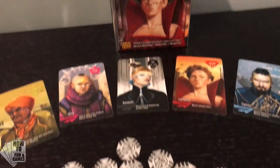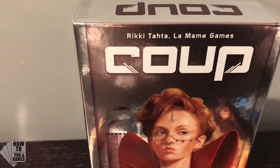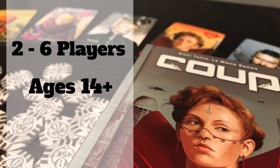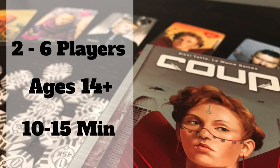This is how to play Coup. Coup is a tabletop game using cards and coins. It's made for two to six players, ages 14 and up, and every game runs 10 to 15 minutes long.